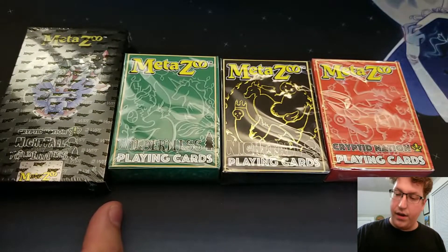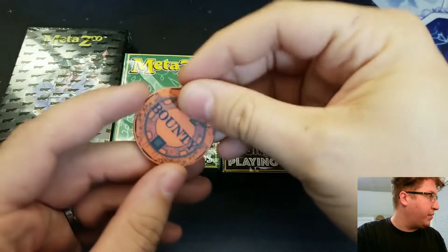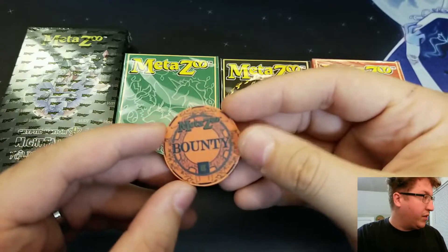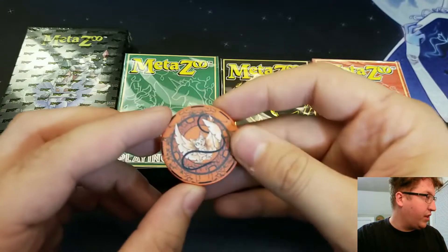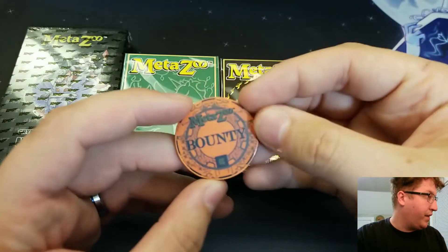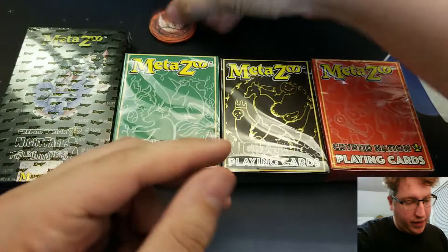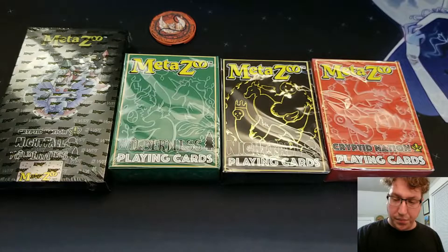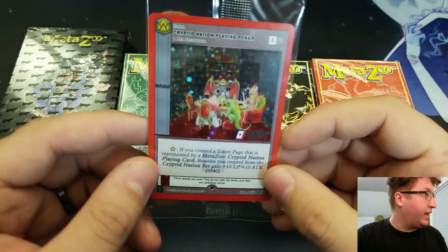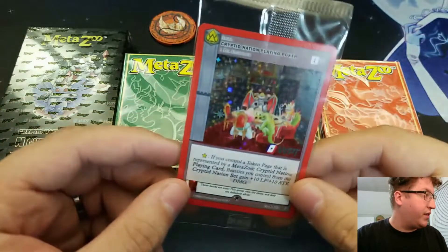And this is the Cryptid Nation deck. So that's all the sealed product we got from the set laid out. We also got this bounty chip. It's the same stock, same material and weight as the actual poker chip set. I didn't order the poker chip set, but this is a cool little poker chip with black ink on the front, the MetaZoo logo, and the Kickstarter emblem to indicate we backed it.